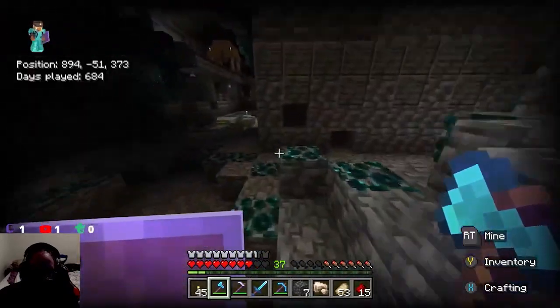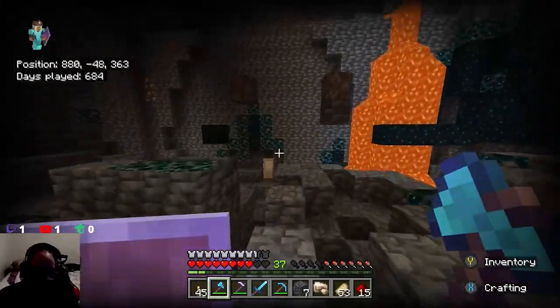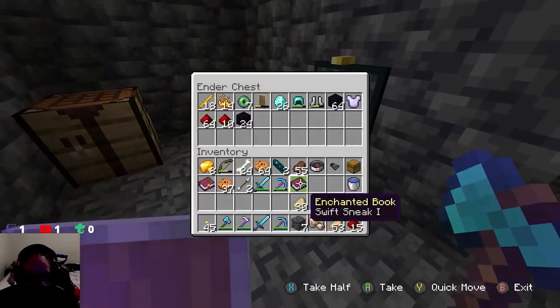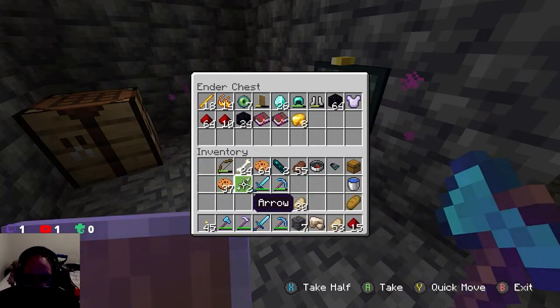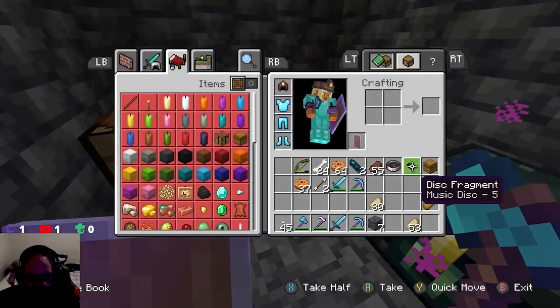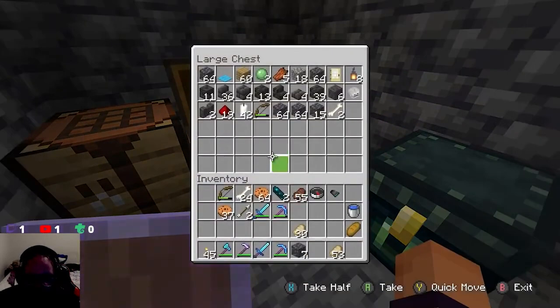I can't believe I made the mistake of viewing the base over here — it should be over there. What can we put in here? That could definitely be useful. A chest we're going to keep. I think the rest of it's just not worth it. We can expand it by a number of sizes. Bones are going to be very useful — the shards aren't going to be useful at the moment.